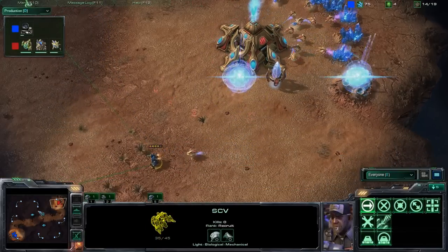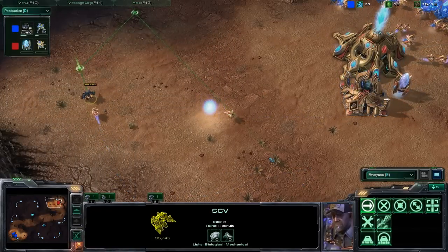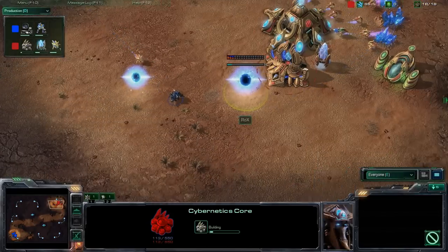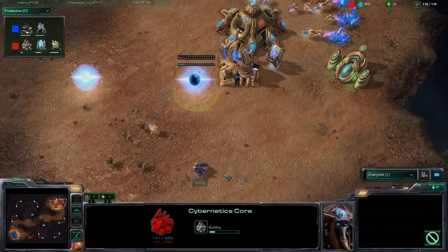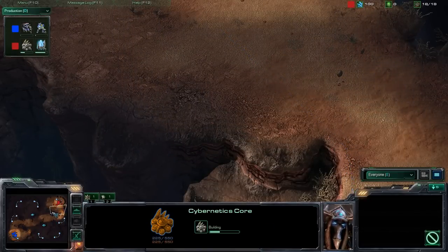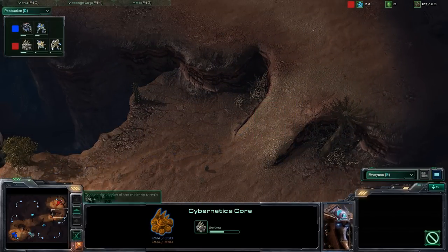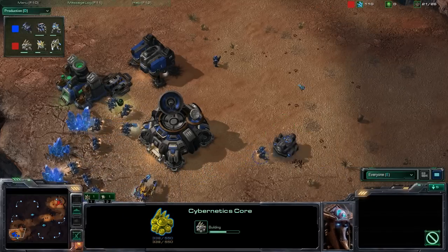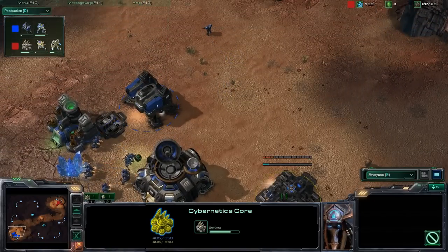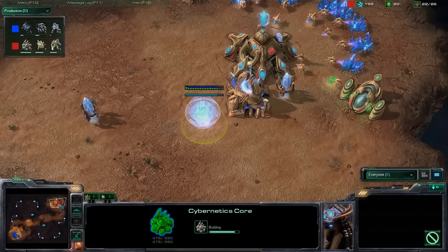Here the probe is hunting the SCV — like, got you! And we can see Voldy using waypoints to keep the probe busy, not losing his scouting SCV. Here is the Cybernetics Core, and he sees that Rocks is immediately going for stalkers probably, and maybe one sentry to block the ramp if Voldy decides to push with an early push. Doesn't really look like it though. A second barracks is going up, and one safety sentry created by Rocks.